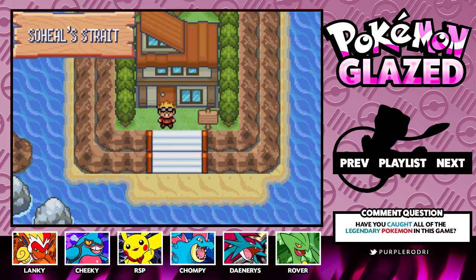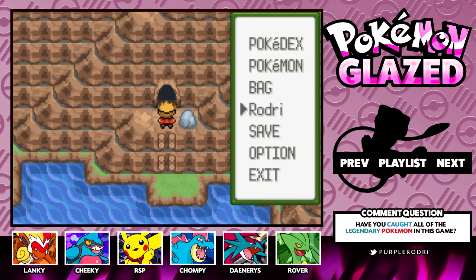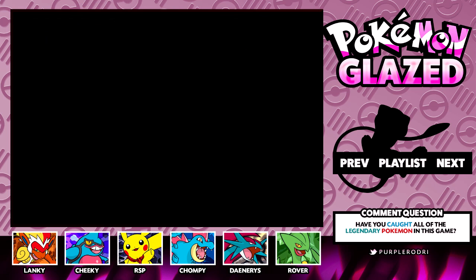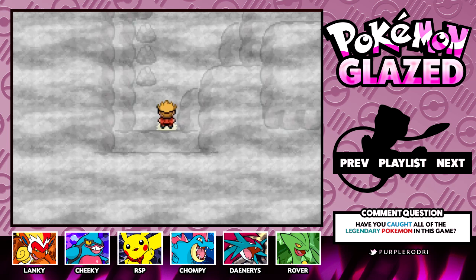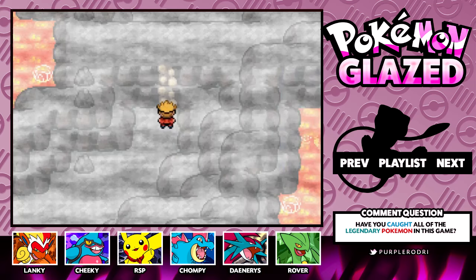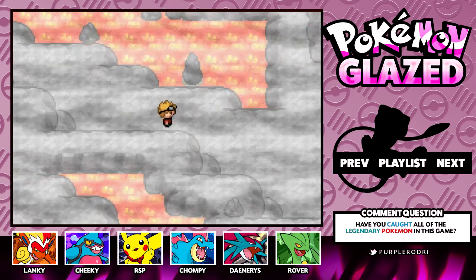We're back here in the Donut region — we've actually explored this area before. This is on the way to the Tuned Pokemon League, so I'm going to show you guys on the map where we are so you don't get too lost. We're pretty much right before the Tuned League, very close to where we need to be. This is Mount Furnace — we ran around here a little bit before but there wasn't much to do. Now we're actually going to get the chance to explore it because there is going to be another legendary Pokemon here.